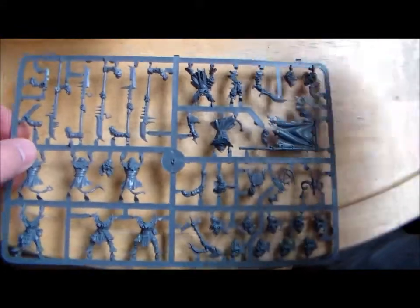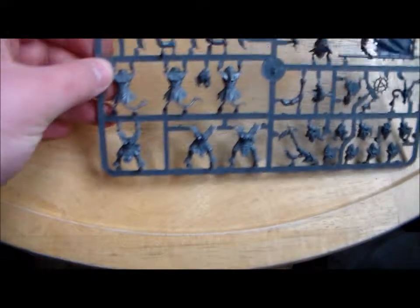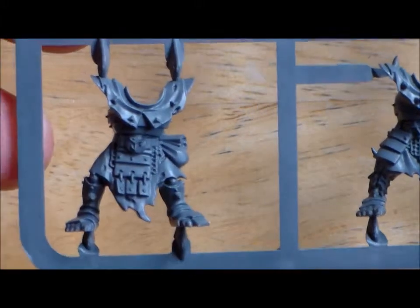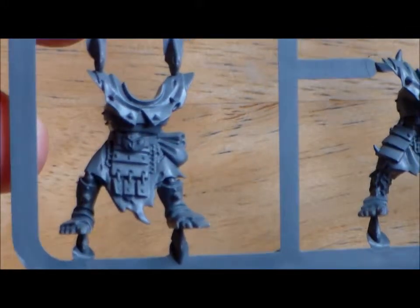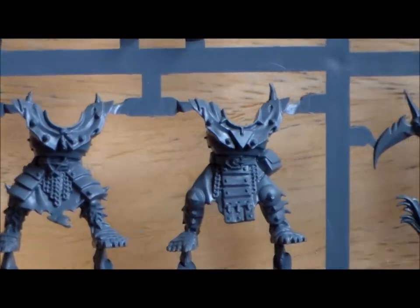A bag of bases that comes with it. So there's the first sprue. There's four sprues and two of them are the same, so there's only kind of two really to look at. Let's have a look at the bottom here — where's the main bodies, the front of them. You can see a lot more detail on the armor than just the normal Clan Rats. I think they look a bit taller as well, they might be a bit bigger.